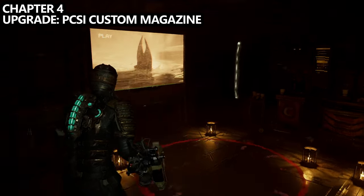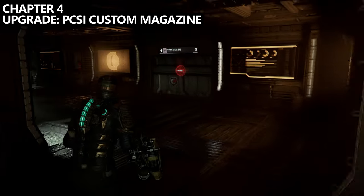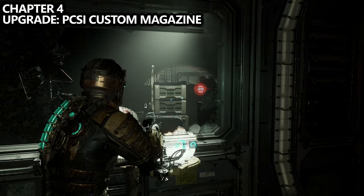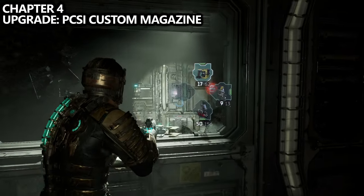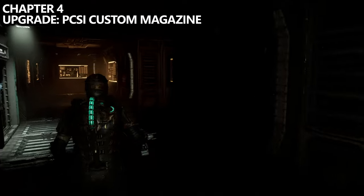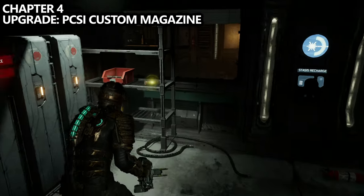From this room, we can also grab an upgrade which I believe is for the Pulse Rifle. If you leave the break room, there's an office in the middle that's a little bit locked. Maneuver to the back of it and find a smashed window. Use your Kinesis to move the boxes blocking the fuse and shoot the fuse to open the door. Go around, open the door itself, and you'll find the upgrade on a shelf in front of you. My inventory was full during recording but I picked it up after.